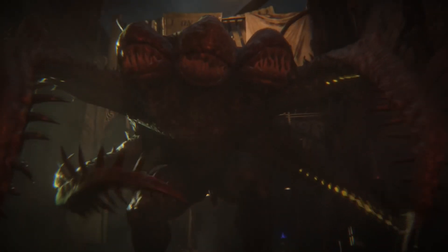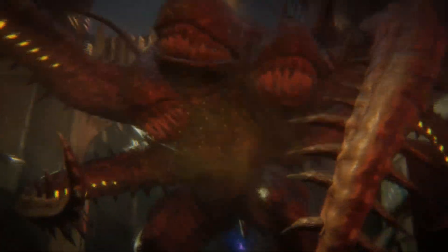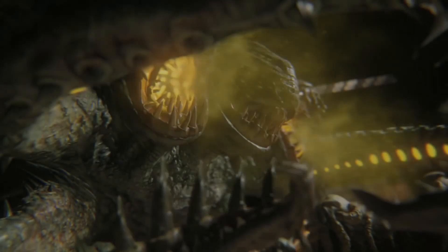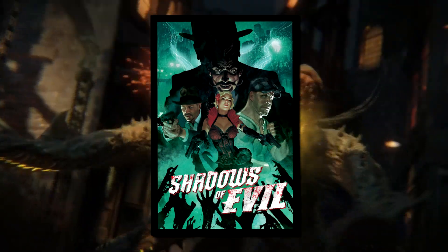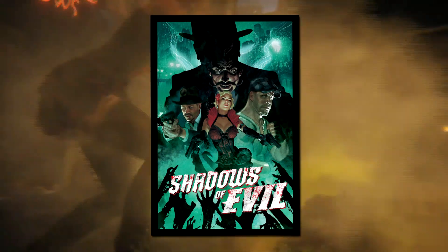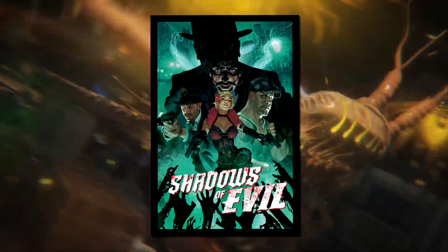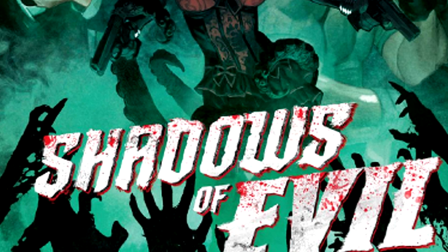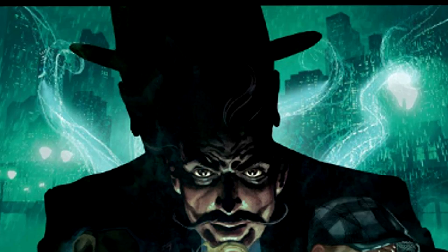So we'll start off with tentacles. We've all seen tentacles in the trailer — we saw them on that huge beast — but it actually looks like tentacles are a much more important aspect of the theme than we originally thought. Take a look at this poster. It seems normal, right? Well, once you start looking for them, it's easy to notice that there's tentacles all over this image. We have some at the bottom kind of reaching up and grabbing Jessica, our femme fatale. Then if you look towards the top, we see more tentacles, but this time electrified.